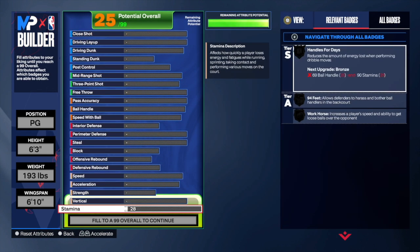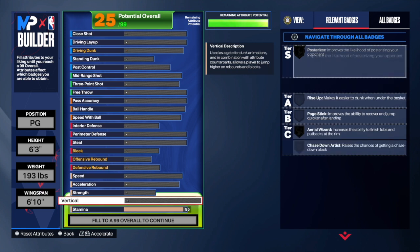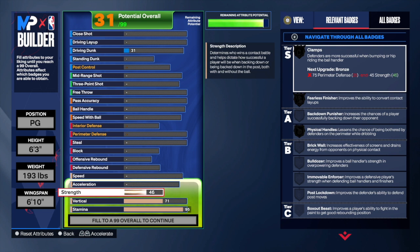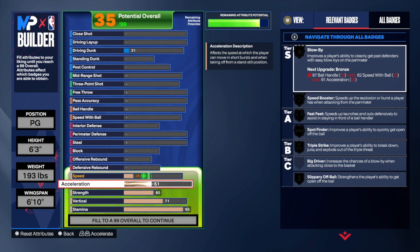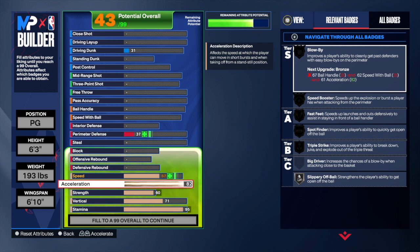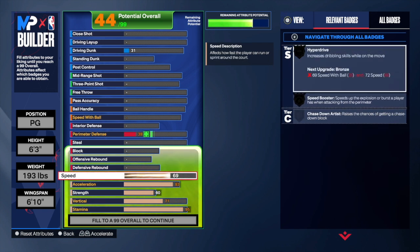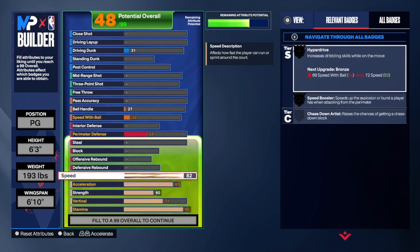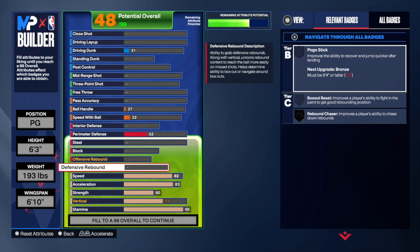For stamina, we're going with a 95 — that's going to be more than enough to get the job done. We're going with 71 on the vert because that's what he had. Strength, we're going 60. For acceleration, we're going 83. And then the speed, we're going 82. He only had 81 for both speed and acceleration; I just decided to go slightly higher so I could get a couple of nice badges to make this build a little better.